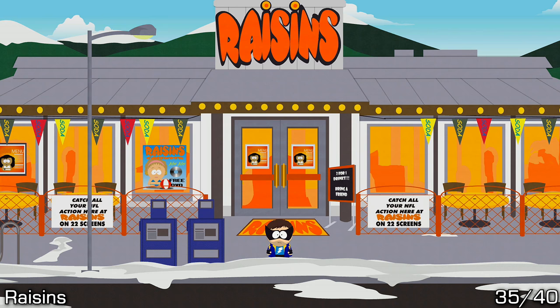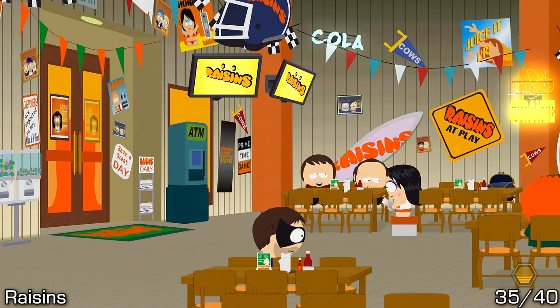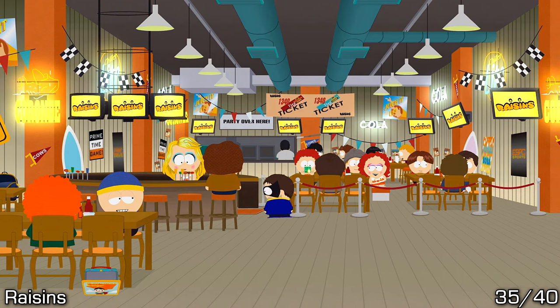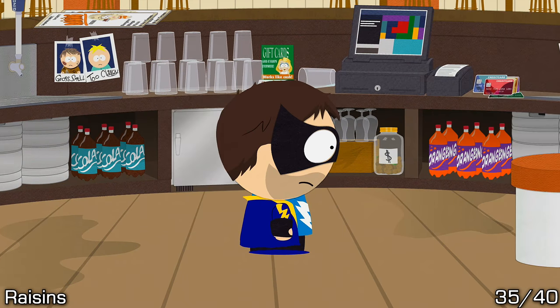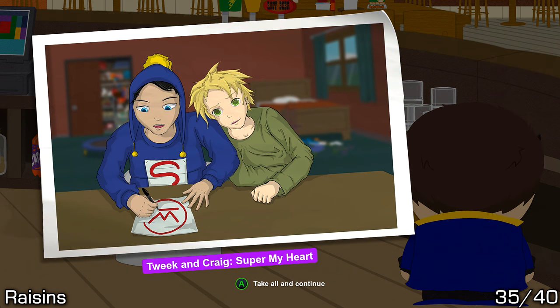This next one is a little bit tricky — it's located at Raisins. Go inside and you might have looked around a lot without realizing where to look, but there is one inside here behind the counter. You'll need to squeeze your way behind the counter and open the door. Work your way all the way to the right behind the counter and you should be able to spot it pretty easily.